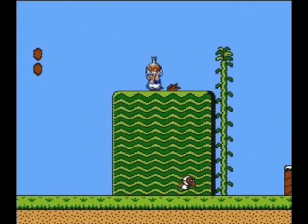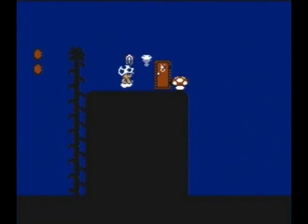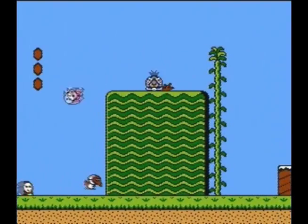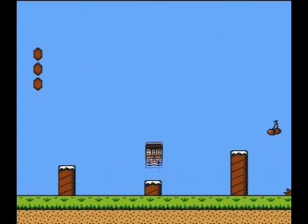Okay, where's that potion? These potions here take you into this side world where you can get coins and a mushroom, depending on where you use it. The more of these little grass patches, the more coins you can get.